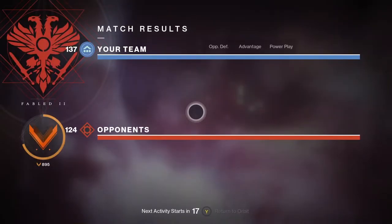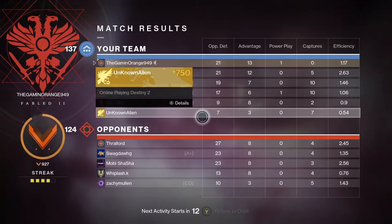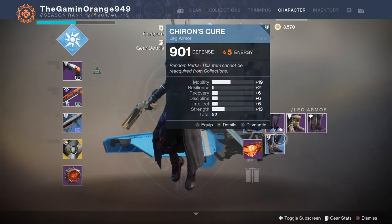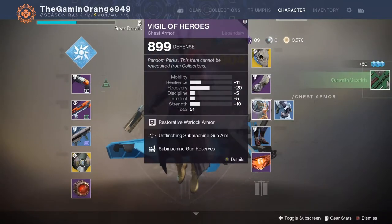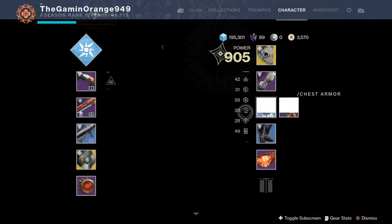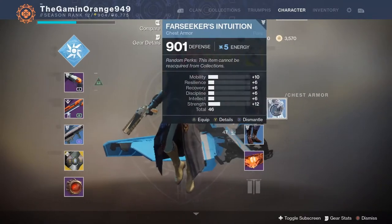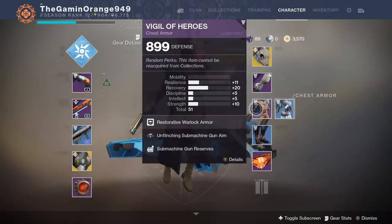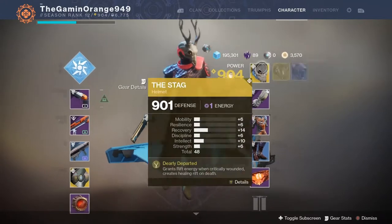I did pretty good with the Warlock. First place, 21 opponents defeated — I'd say that's pretty good. I call that a win-win for me. Alright, let's see the loot: got boots at 901 — that's pretty powerful. Got a better chest at 905. Still running these legendaries — I'm done running with rare gear. Rare weapons don't look pretty; you need legendaries and exotics. That's where end game starts.